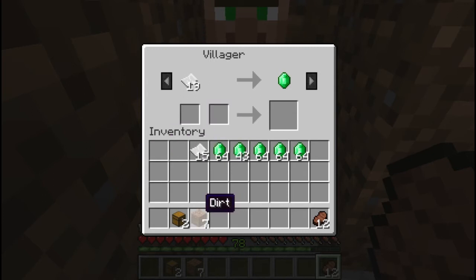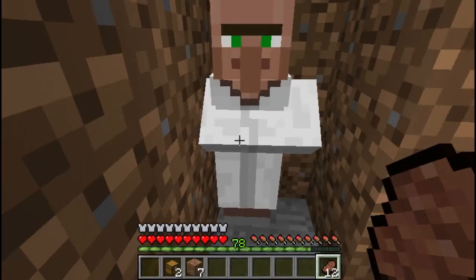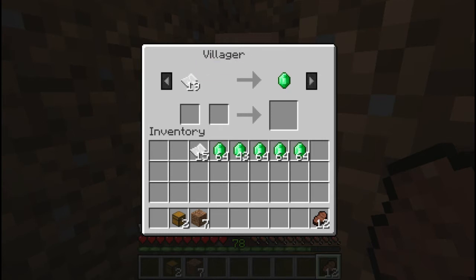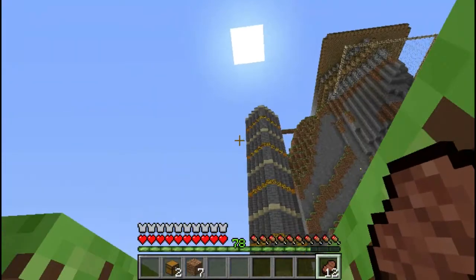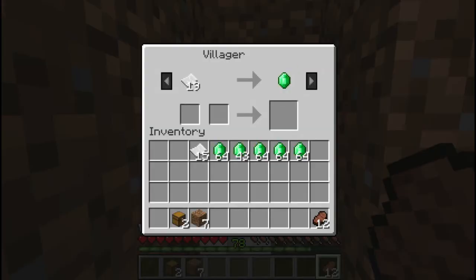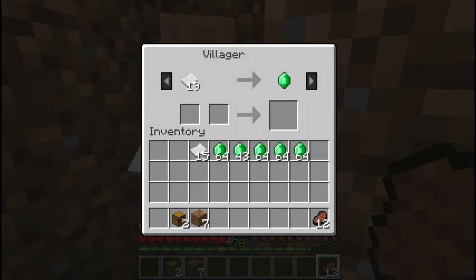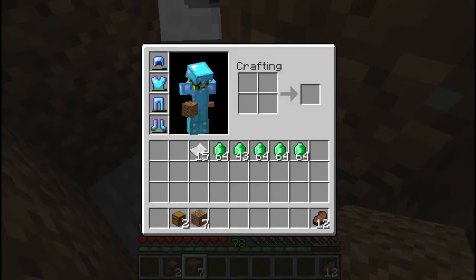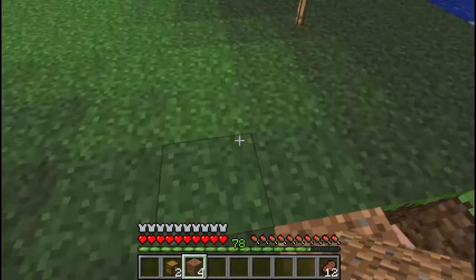Seven pieces of dirt, two chests, and almost five stacks of emeralds. The next trade - will he give us the next trade? No. He's bubbling and stuff. All right, then that was good. Let's see how many stacks we can get out of these.